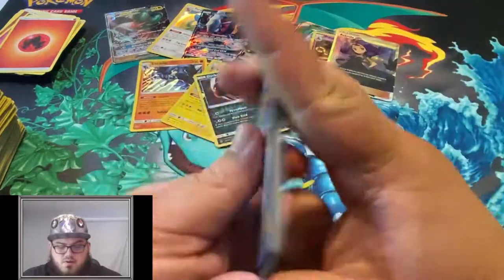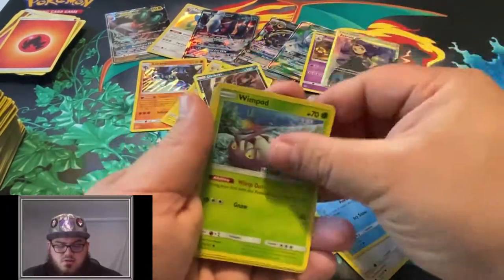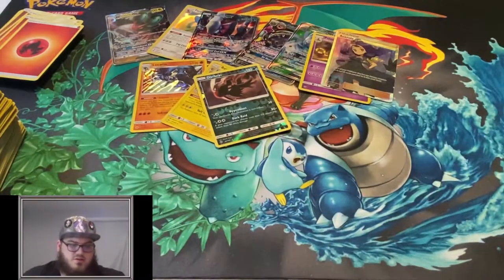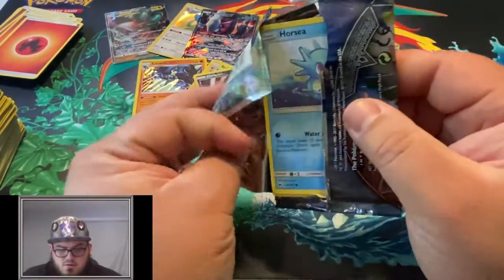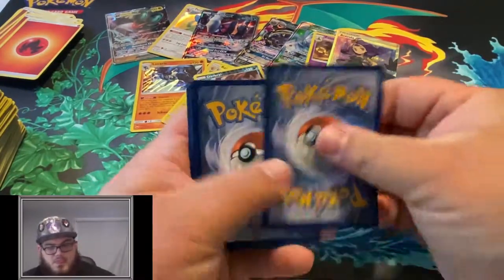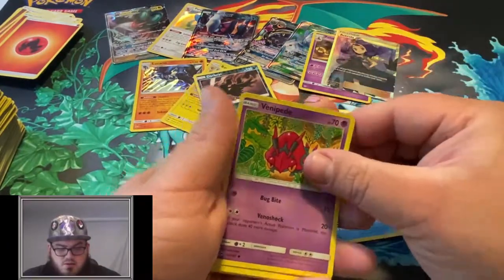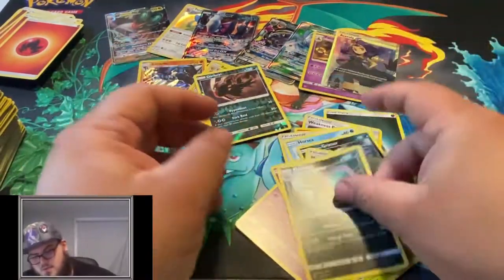I was talking about in a previous video about how I wish they had like special edition energies like other trading card games have different lands, but then I realized they actually do have the secret rare versions of the energies - although if you were to make a deck with all secret rare energies it would be quite expensive. They range from like $10 to $20 a piece depending on which one you're looking for. Weakness Policy, Heatmor, Tormented Prey, Horsea, Venipede, Cutiefly, Ledyba, Alolan Grimer, Reverse Lanakilla, and a Mareanie.